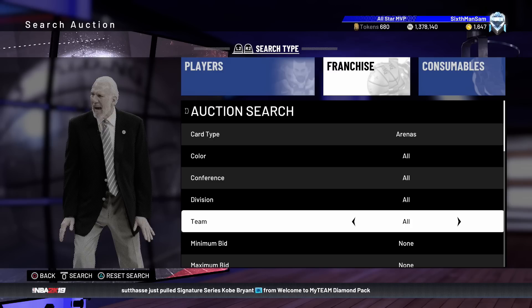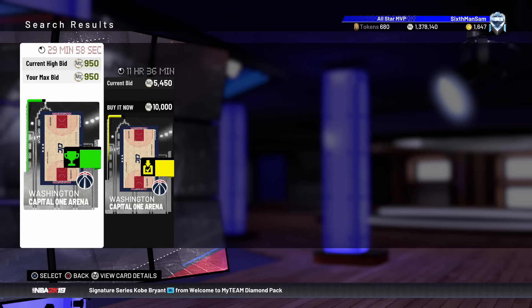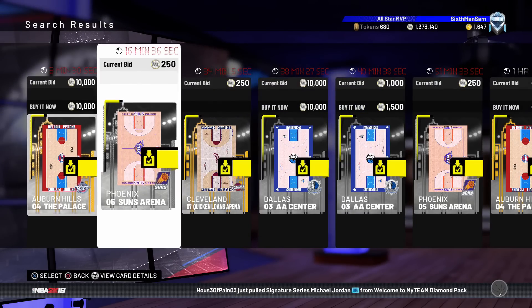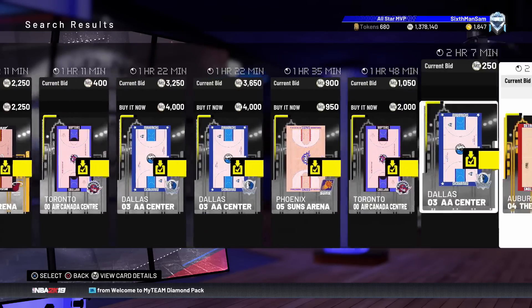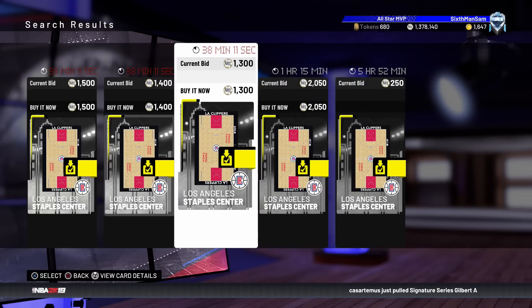Moving on to the final filter — the arenas filter. It's good for the same reason as playbooks: not a lot of cards up and people need them. The first team I'd recommend in the arenas filter is the Wizards. Right now there are only two Capital One Arena cards up — one for 10,000 and one for 950. If I win it, I can sell for anything below 10,000 and whoever needs it will buy it. The Sixers filter is a bit glitched with mixed arenas, but they're going for a good amount.